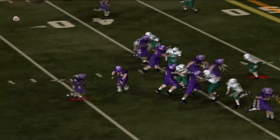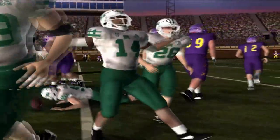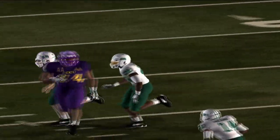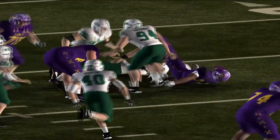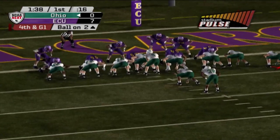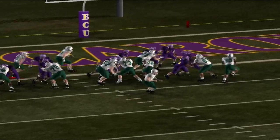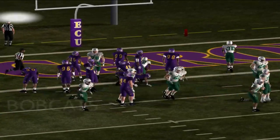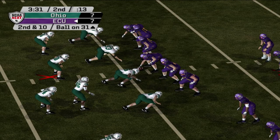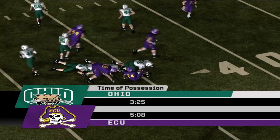Barrett Hasten fumbles and Ohio recovers. Ohio — the number 12 team in America, no slouches — face fourth and goal on the two and risk it for the biscuit. The tailback forces his way into the end zone, touchdown Ohio! It's now tied at 7. The Bobcats have a legitimate shot at winning this, and they've done a good job containing Hasten, the Heisman front runner.